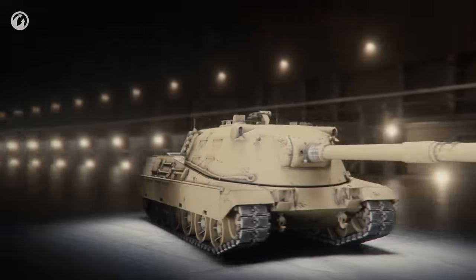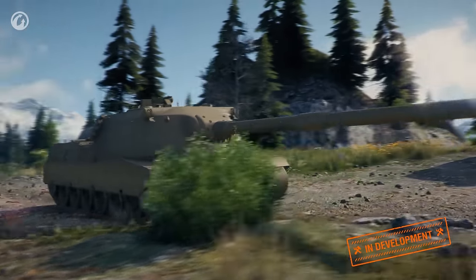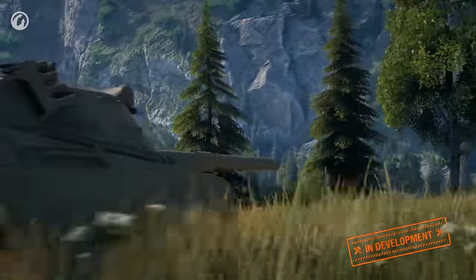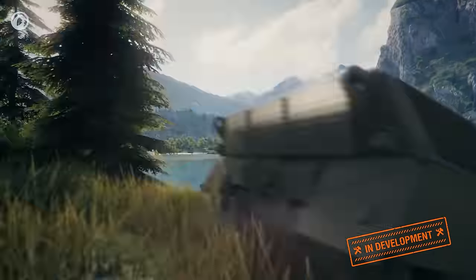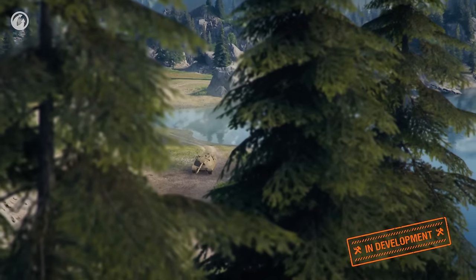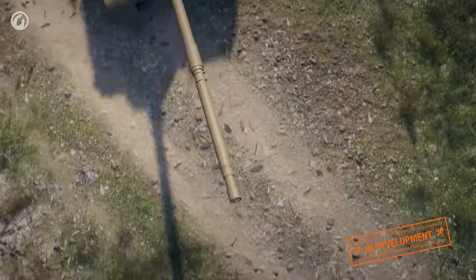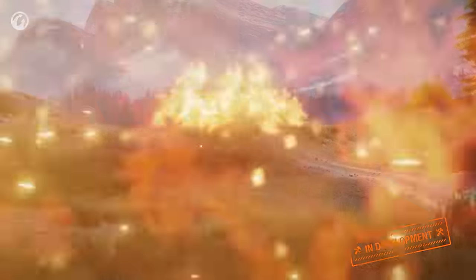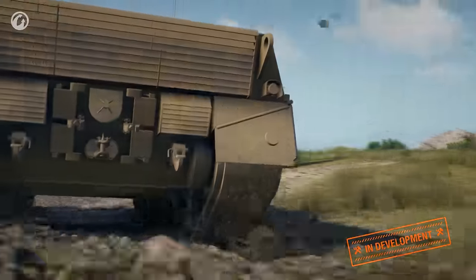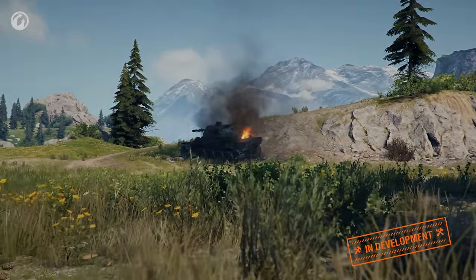At Tier 9, there's the Contra Caro 1 MK2. The idea of this tank destroyer was inspired by joint American and German developments that corresponded with Italian views on tank destroyers. The concept of partial turret traverse, average mobility, and excellent frontal armor was also implemented for this vehicle. What changed is its gun — the caliber increased to 127mm, but the autoloader remained. Due to the sum of all its characteristics, the Contra Caro 1 MK2 is an excellent candidate for the penultimate vehicle of the branch.